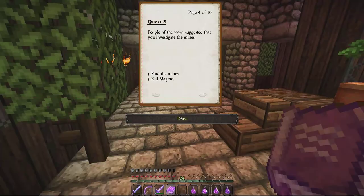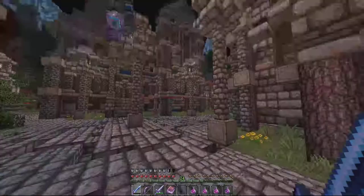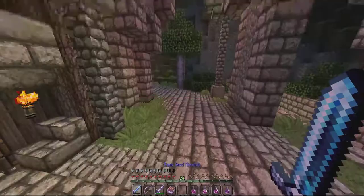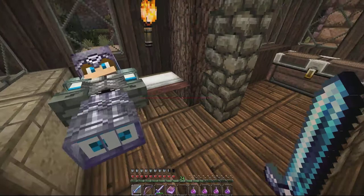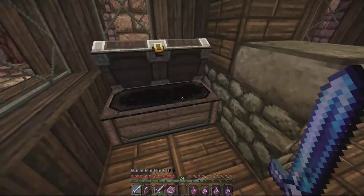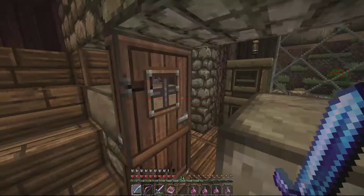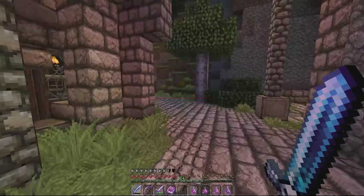Things are looking strange at Grednor — maybe the mayor will explain. Visit the town hall, listen to the mayor. The people of the town suggest you invest in the mines. Find the mines, kill Magma — whoever that is. I guess we have to go to the mines. I know where that is. Just drink a potion of healing because we got so many. Spencer, come here — look, this is what I was talking about. Remember, don't you get stuck in the bookshelf? We had to go to game mode last time. I searched this house — I killed a zombie here and got the boots.